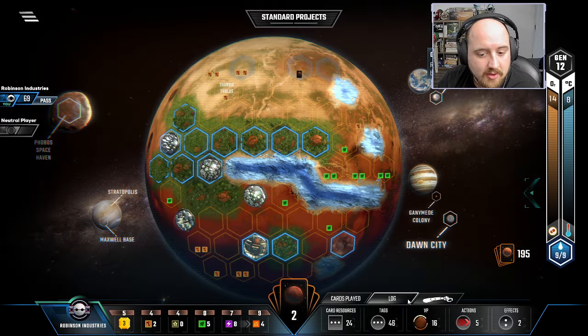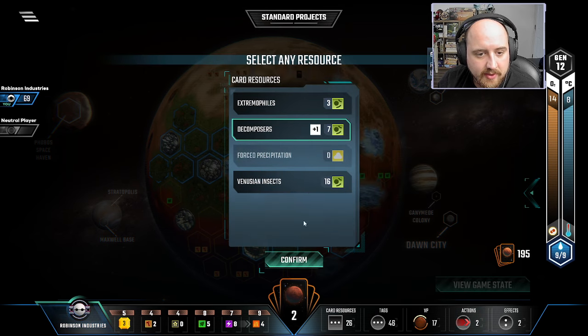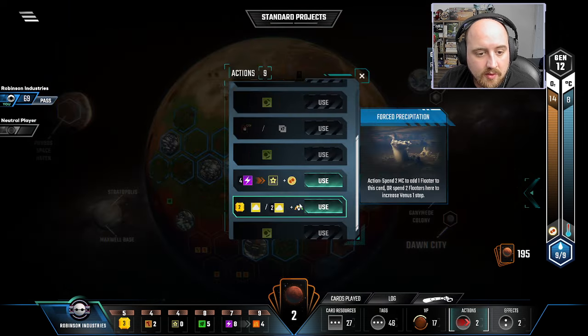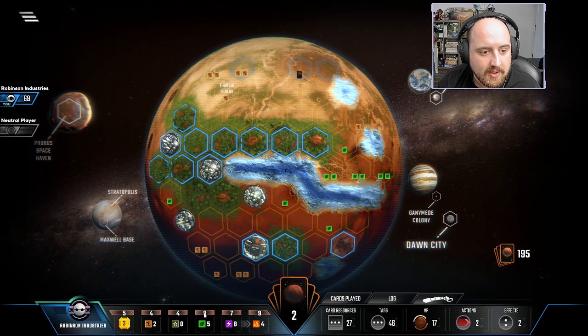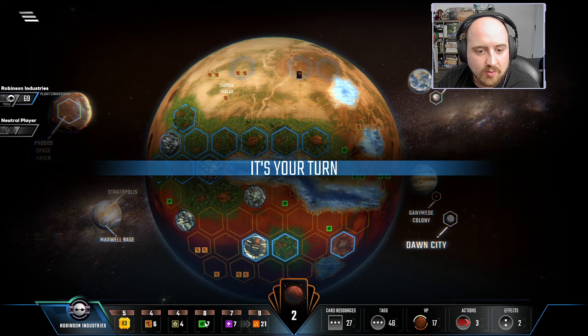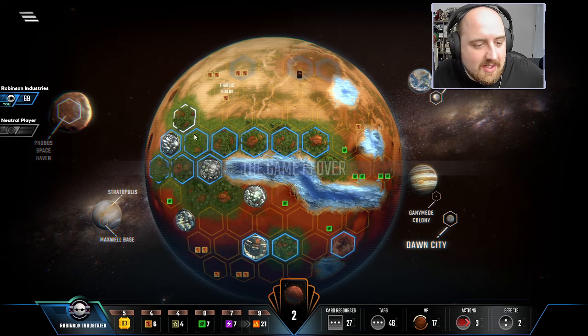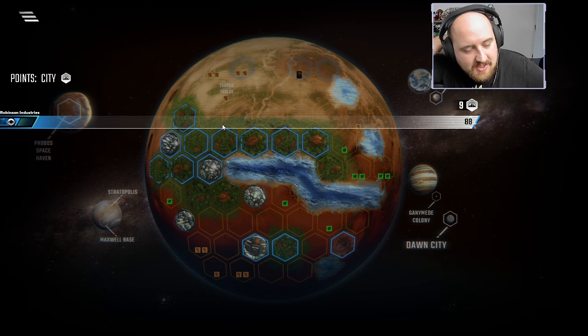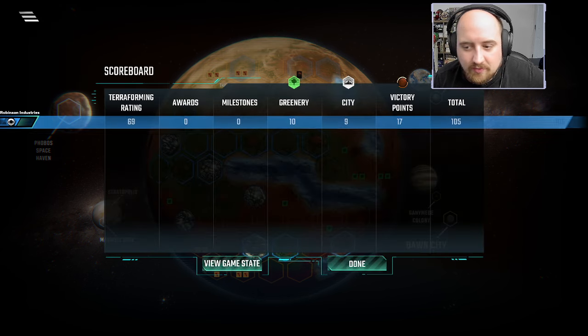So yeah, we'll just grab the Luxury Foods — one, two. And this last microbe is wasted. Can't get this to a break point, can't get that to a break point. We also can't get three plants from a placement, so we're one plant away from getting an extra greenery. We don't have that many cities — I really should have taken the city that was minus two points, the Corporate Stronghold. But still: trifecta, three of a kind, 63 TR, full terraform, and everything. I hope you enjoyed. I'll see you next time. Ciao for now.